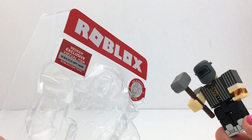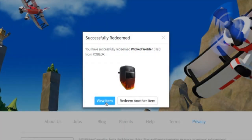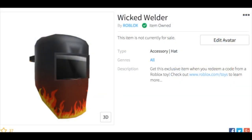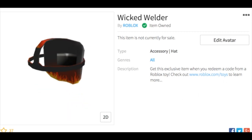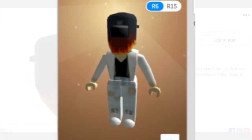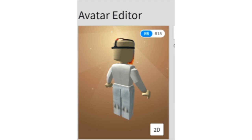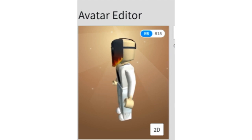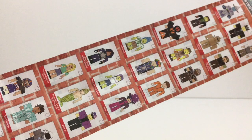All right, let's go redeem the code and see what we get with this toy. If you need to see this checklist, hit the little I in the corner. I put the link for the checklist there. You can see the whole checklist nice and clear.